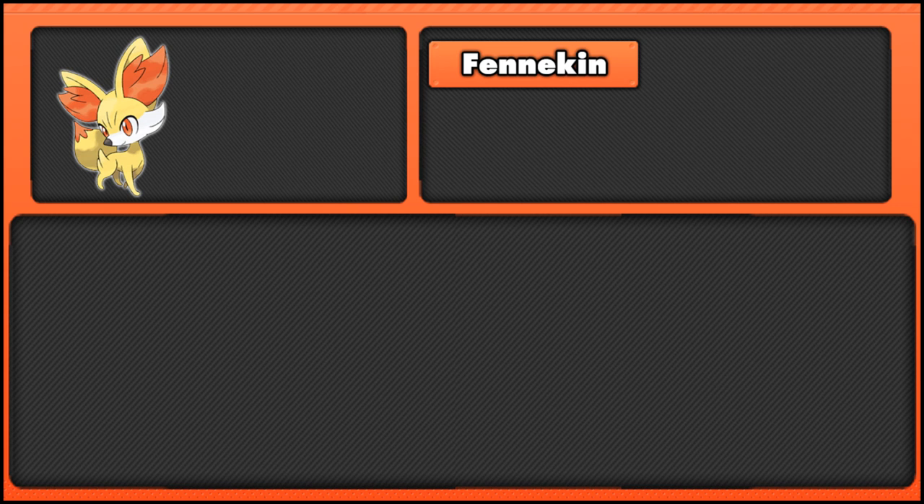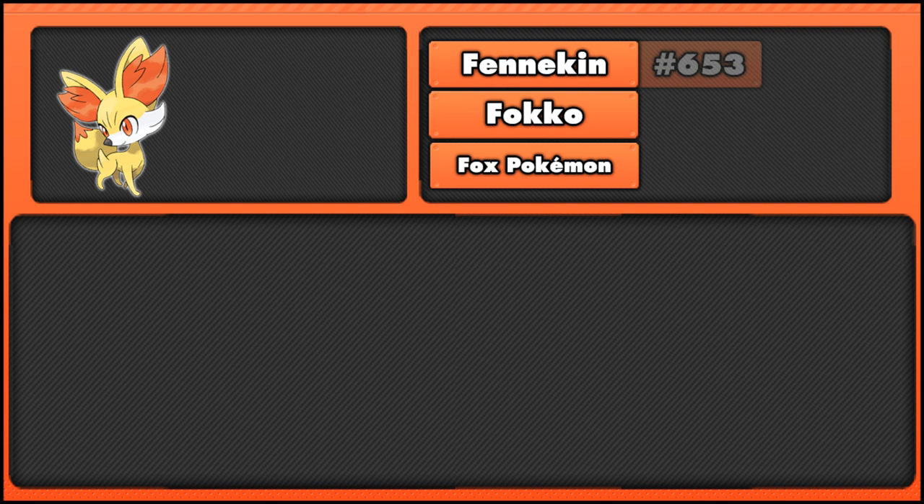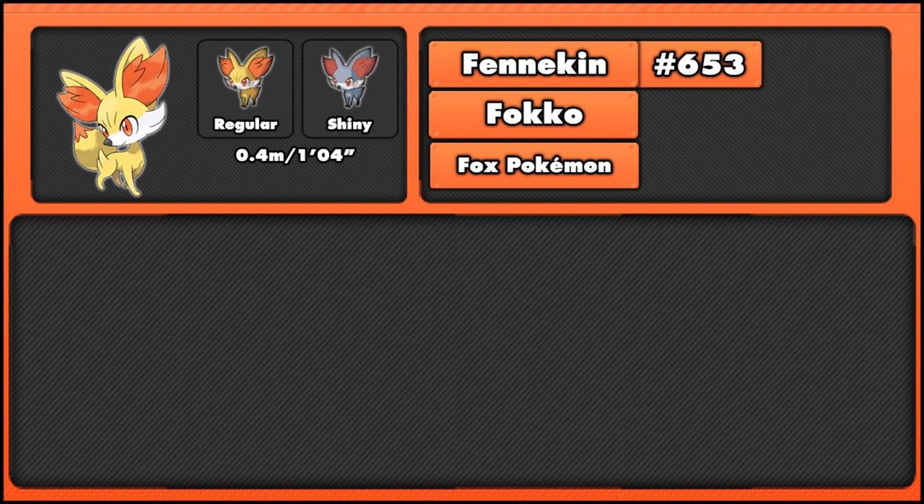Starting off with Fennekin, or its Japanese name Focco, it is the Fox Pokemon, number 653 in the National Pokedex. It stands at 0.4 meters or 1 foot 4 inches, and weighs 9.4 kilograms or 20.7 pounds. Being the fire type starter, it is a pure fire type.